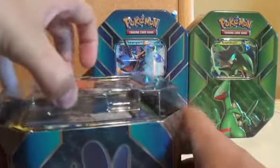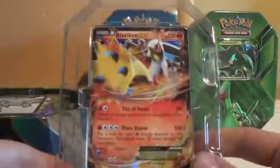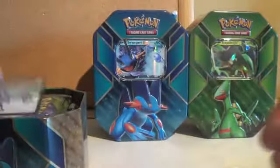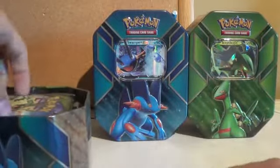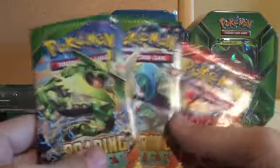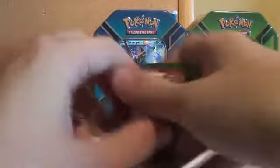So inside every tin you have your foil card — in this case it's the Blaziken EX — and then you'll have a code card and four Pokémon TCG booster packs. I don't know if they're all going to be the same, but in this one you have two Roaring Skies, one Primal Clash and one Phantom Forces. We'll start with the Roaring Skies.